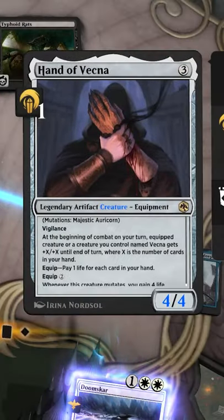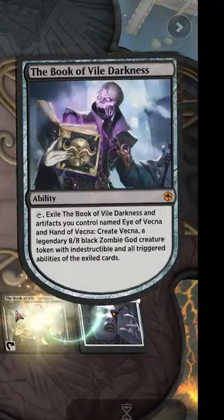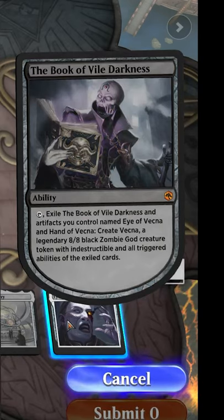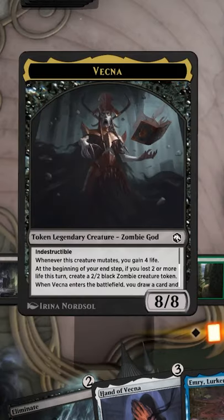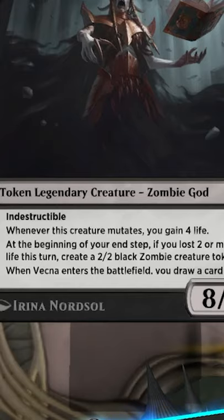It now has the triggered ability: whenever this mutates, you gain 4 life. I'm going to finish off by casting the Book of Vile Darkness and Eye of Vecna, and activating the ability of the Book of Vile Darkness, which exiles the 3 artifacts and the mutated Majestic Oricorn. The resulting Vecna has its normal abilities, but it also has the Mutate ability.